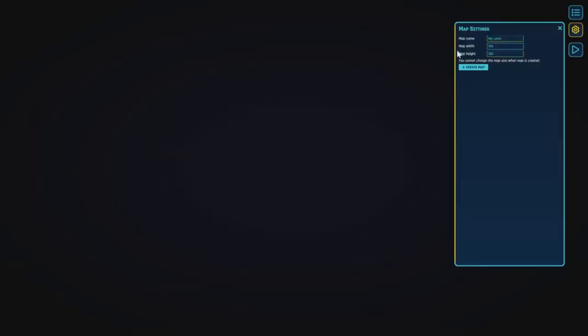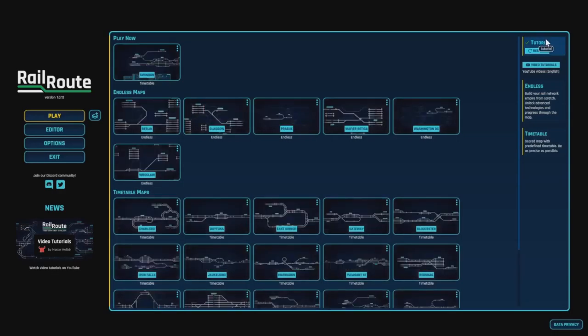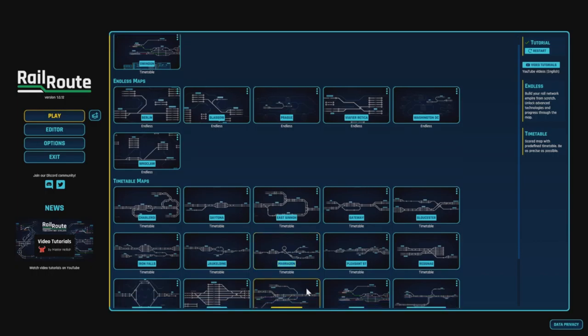Obviously there's an editor in here as well — you can change things, create maps and all that, which is quite cool. So you can make your own Brighton Station or something like that and do signalling there. But let's come out of there and go back to the main menu. We're going to do Swindon today.